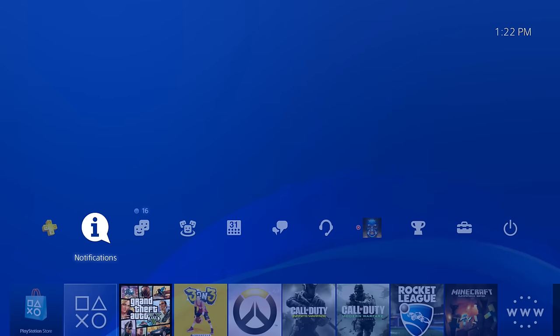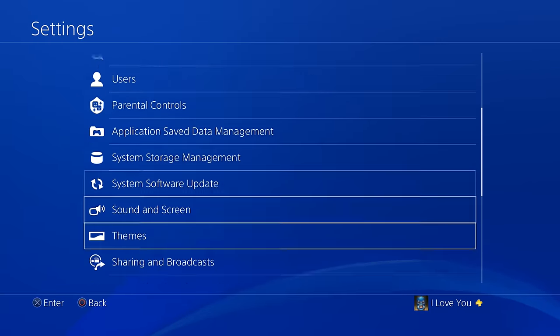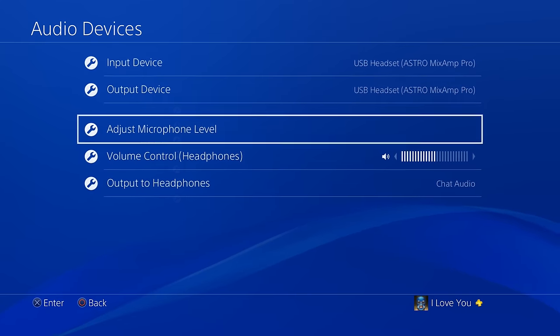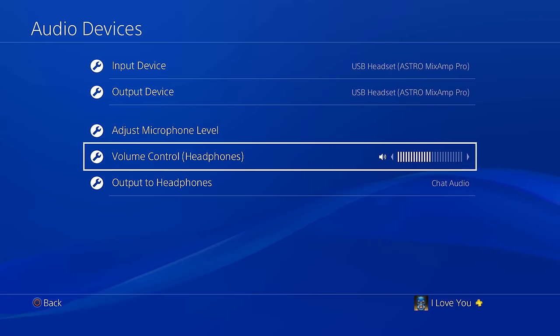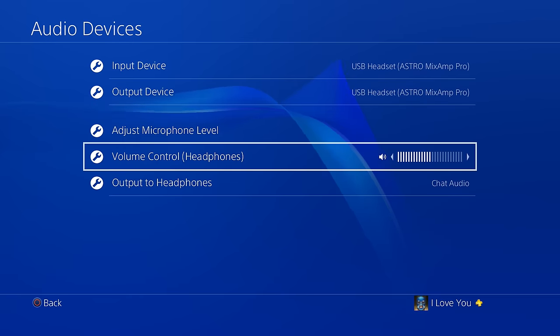So you want to go to your Settings right here, and you want to go down till you see Devices, then Audio Devices, and right here Volume Control Headphones is basically the voice changer. I know it says volume control but I don't know if it's some sort of PS4 glitch.